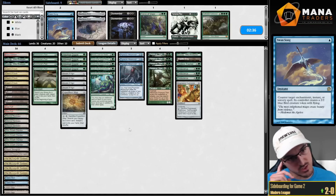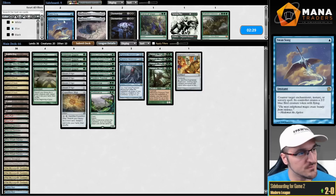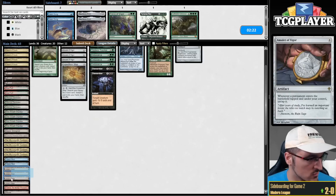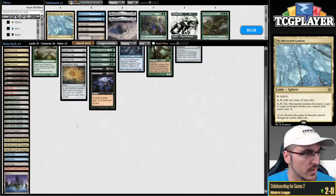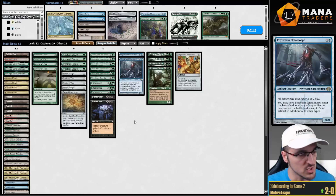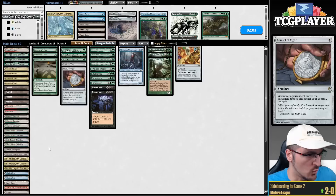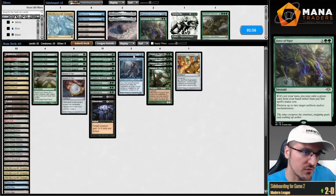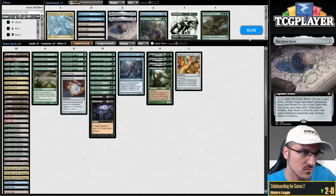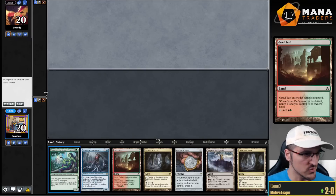Swansong is a big question mark in this matchup. Swansong is fantastic versus Creativity and versus Rhinos, but in this matchup it's kind of puzzling whether I want access to Swansongs. I do know I want to cut at least two or three Sagas and maybe a Mycosyn Gardens or two. This is one of the matchups where I like to pivot and become a little more mid-rangey. Metamorphs feel kind of awkward, so cut some Amulets — let's cut two. One Saga, three Gardens. I'm not sure how I feel about Metamorph or Tyranax Rex. Turn one Bubble — do we play our own Spell Pierce? I don't think so. I'm just going to name Dryad here and jam into Spell Pierce.